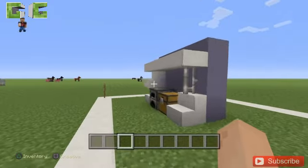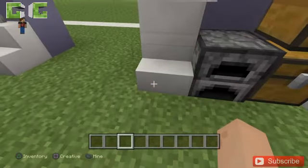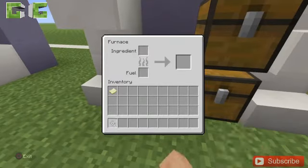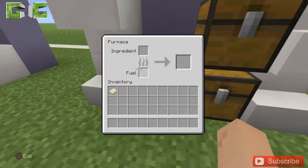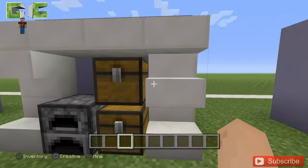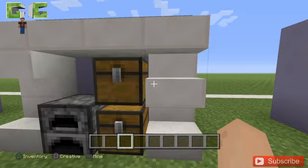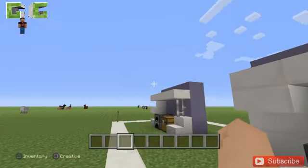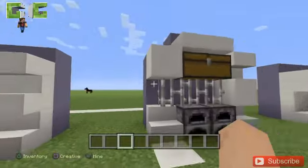Now moving on to the second kitchen design. It's mostly the same thing but different — one upside down, one normal. Again, it's for cooking and food placement, with the same overall designs.